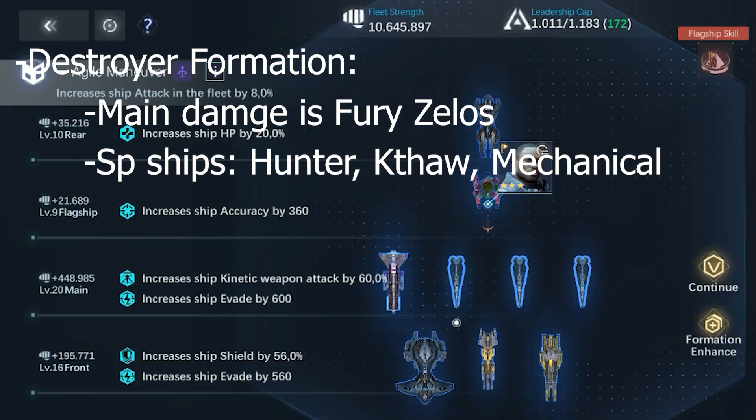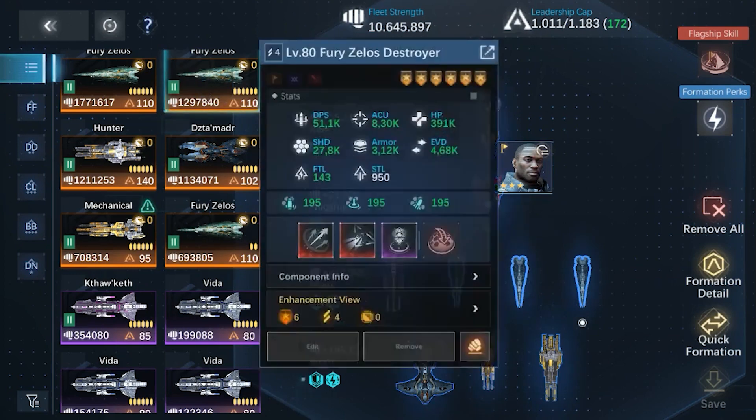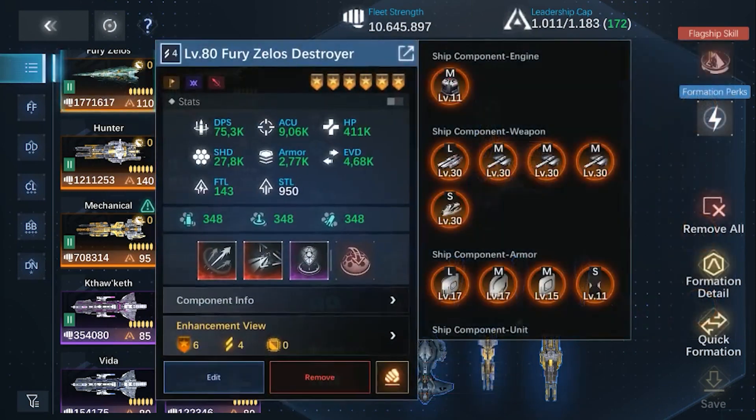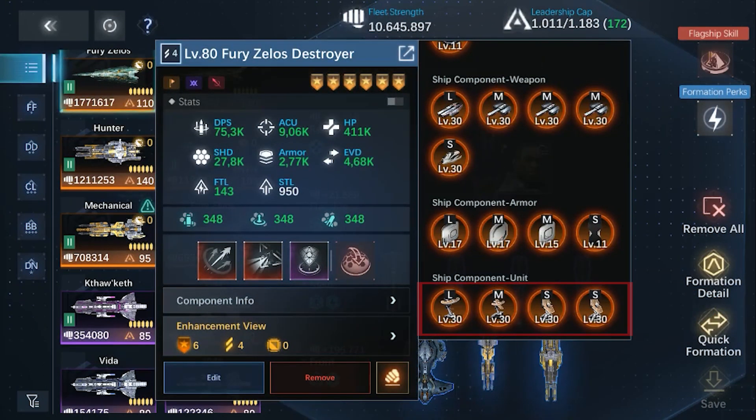Thaw is quite weak, so it should stand in the main row alongside Fury Zealous. For both fleets, Athena and Fury both need to be equipped with maximum accuracy-increasing equipment, because without additional accuracy stats from the squad, damage from kinetic weapons will be easy to avoid.